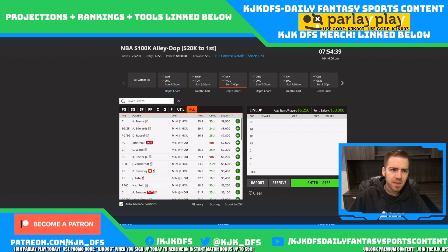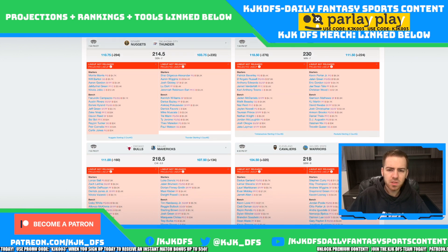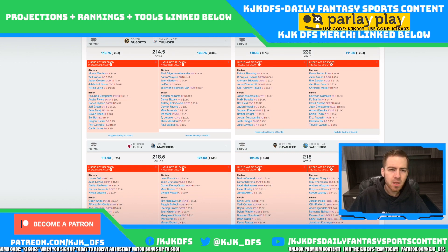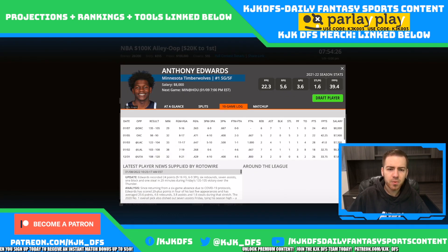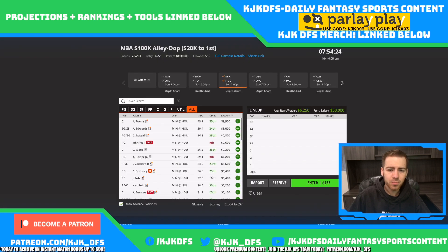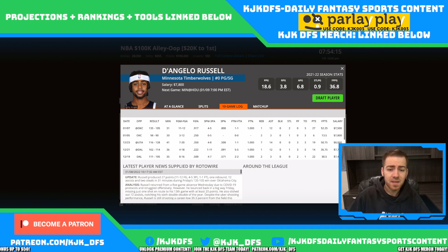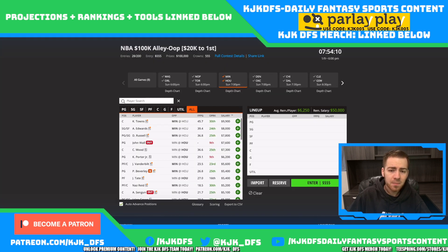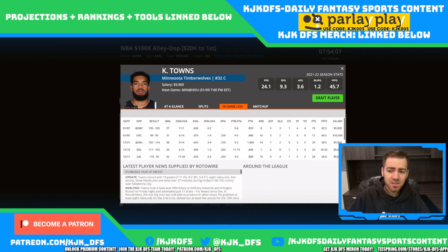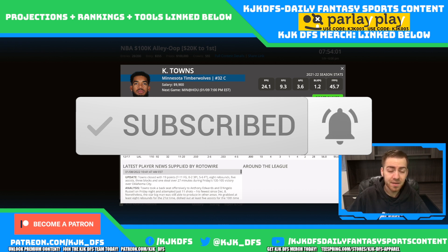Minnesota taking on Houston — the next game on the slate. This game comes in with a 230 over-under with a 7 point spread in favor of the Minnesota Timberwolves, so expected to be a very fast, up-tempo game. The Timberwolves have gotten their Big 3 back. Anthony Edwards and D'Angelo Russell are both priced at very reasonable price tags at 8k and 7.8. Carl-Anthony Towns at 9.9 I'm most willing to fade.